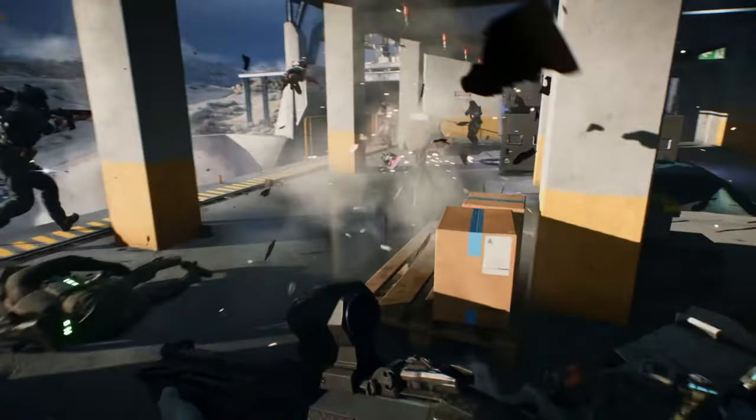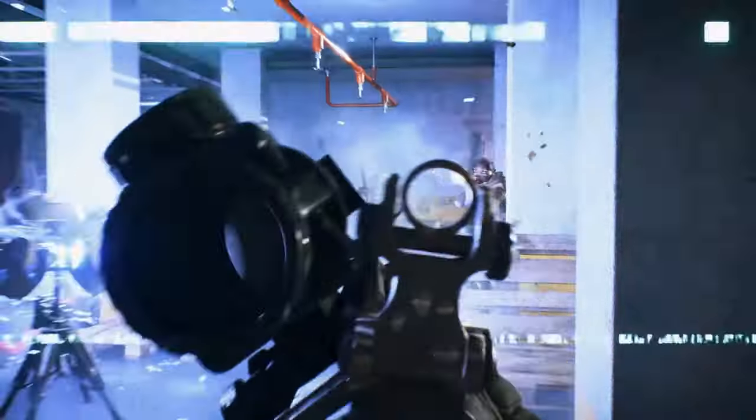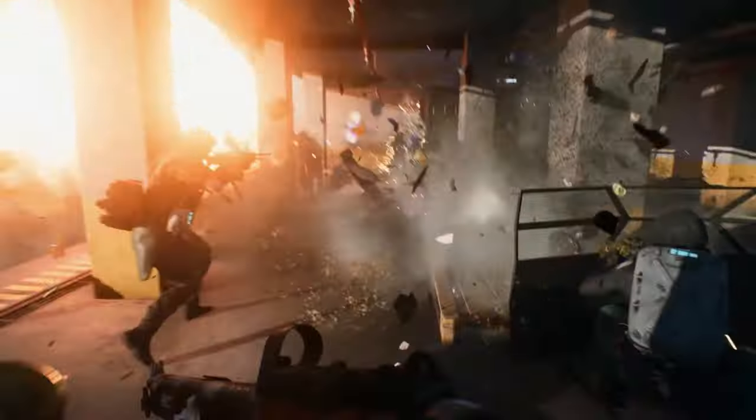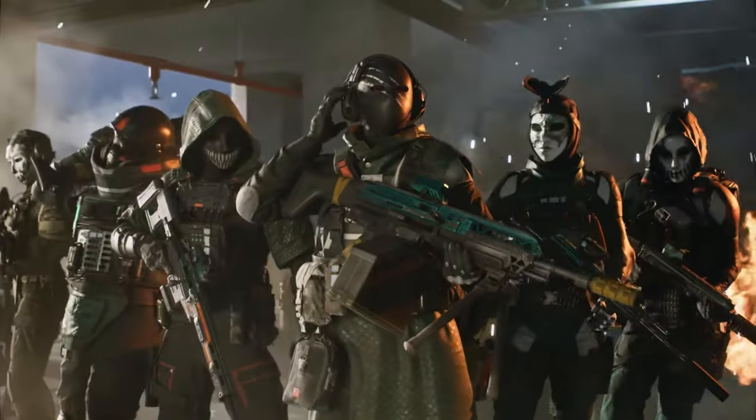So pretty much like our normal skins that we see in the store — the packs, the bundles — that's what's going to be available during Week 1 and 2 as well. Week 2's bundle will be the store bundle called Deactivated for 1400 Battle Credits, and the Overrided store bundle for 1400 Battle Credits.